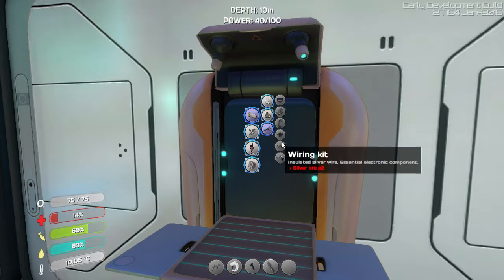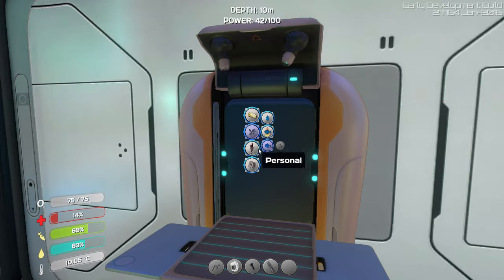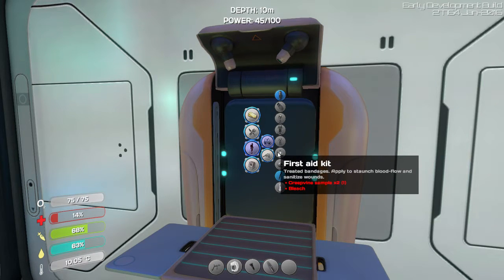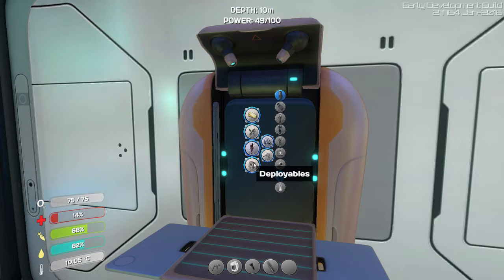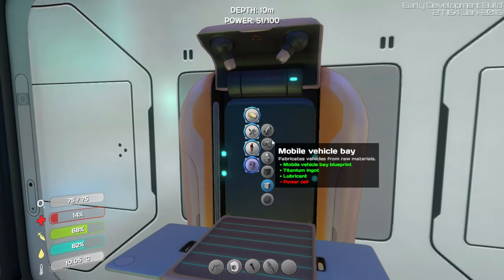Something outside, which is scary. A first aid kit would be nice. Creepvine and bleach. Steel suit. Reinforced dive suit. Already have a thermometer. I still don't know how to get lithium.